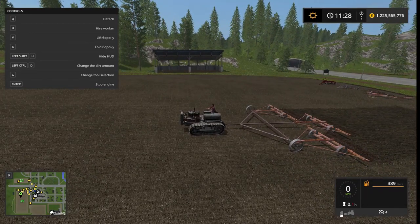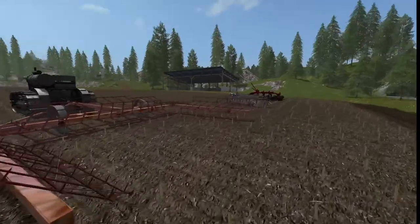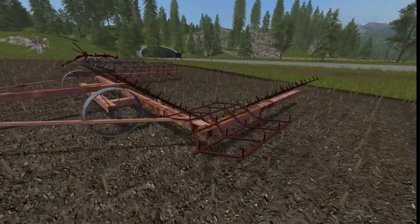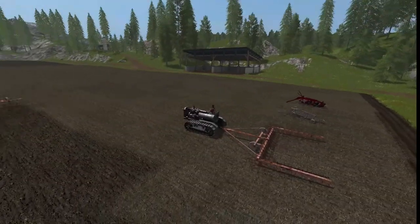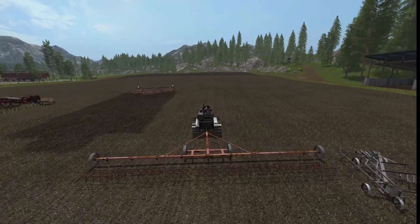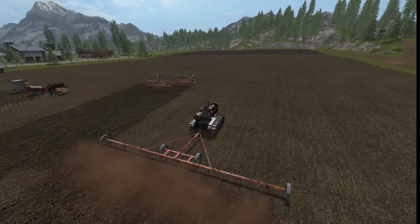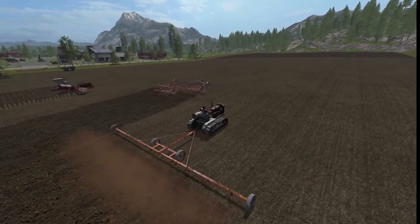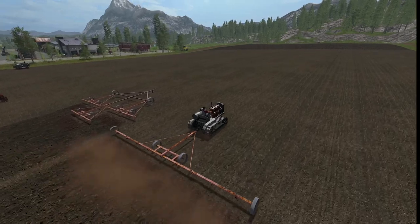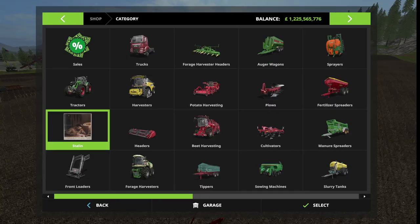This is the bigger tri-fold cultivator — about the same kind of deal as the other one, but the sides fold out. We hit X to unfold them and V to lower it. It's a pretty wide unit by itself, so I think you could do a pretty big seeder setup with it.